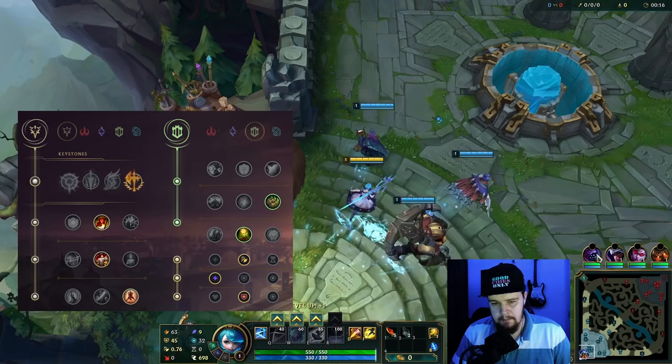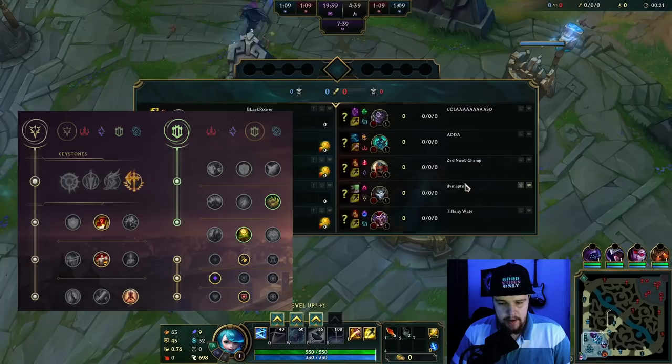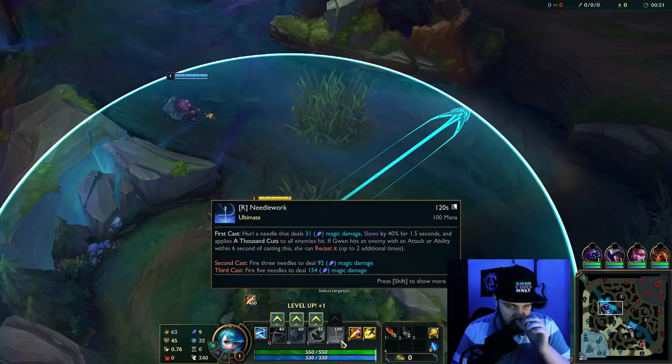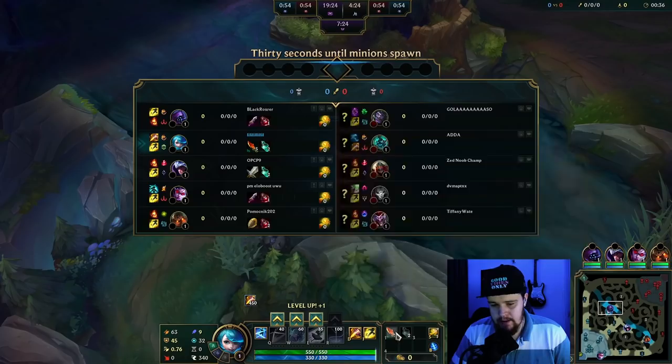Alright, time for a Gwen beginner's guide. The elo of this game is like mid to high silver. Gwen is a pretty decent jungler — she has really good clear speed. Her ganks, however, are the main issue. Pre-6 her ganks are not that great. After 6 they're reasonable, but still not amazing. So that's her main problem.